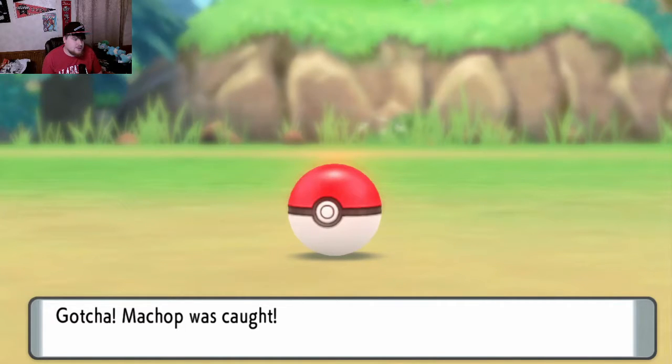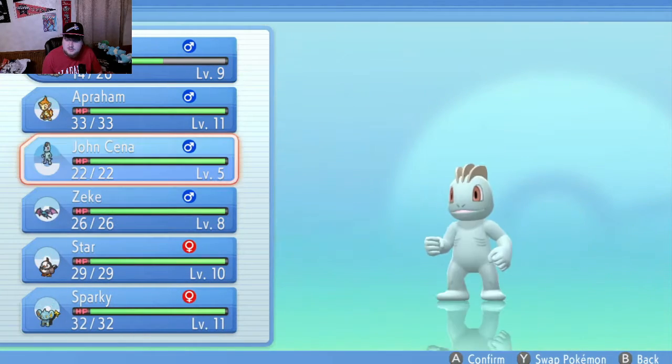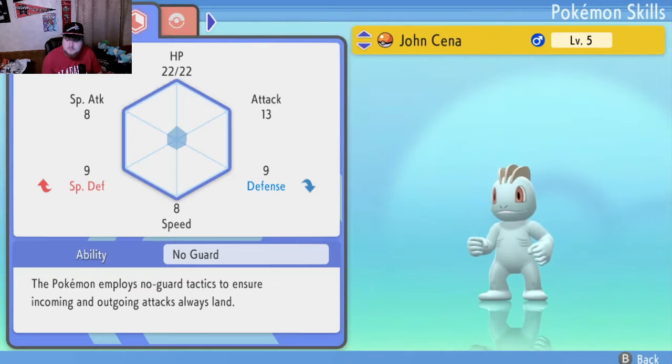I already know what I'm going to name this. We are going to be naming it John Cena. Let's check out his nature - hopefully it'll be pretty good and I won't have to catch another one. It raises special defense and drops defense. I mean, that's fine. Ability is No Guard - the Pokemon employs No Guard tactics to ensure incoming and outgoing attacks always land. It's a fine ability, not going to complain about it.